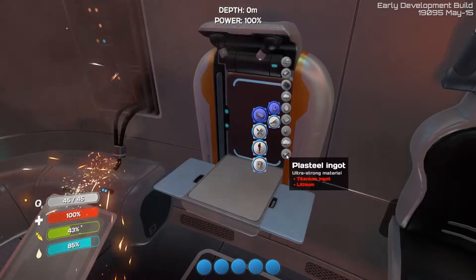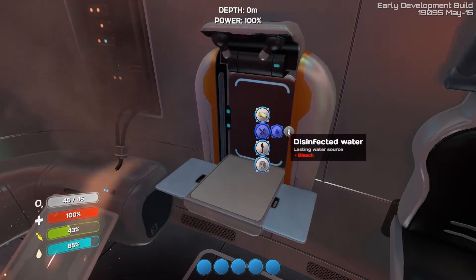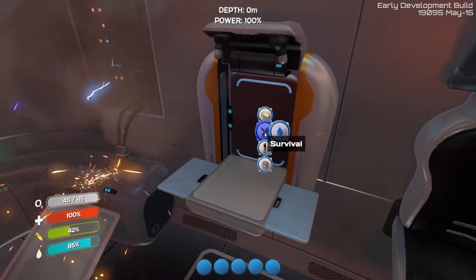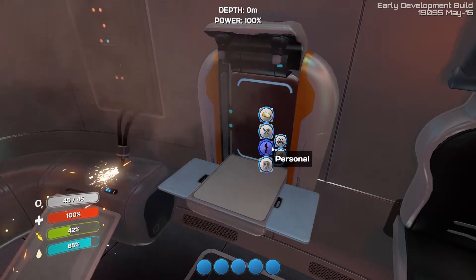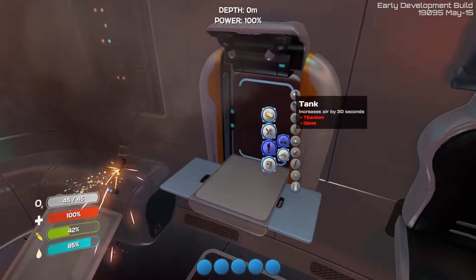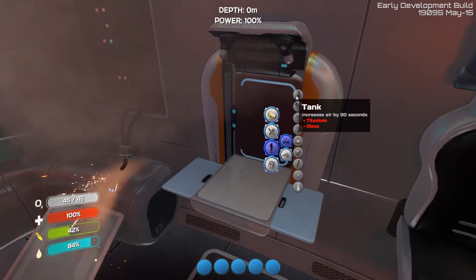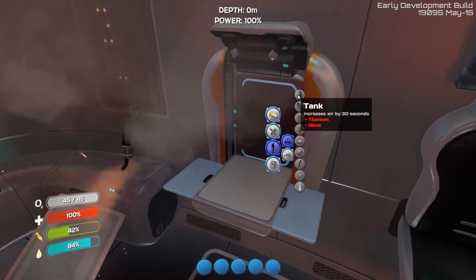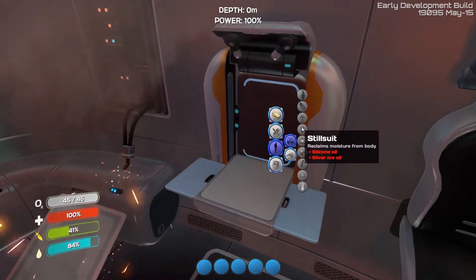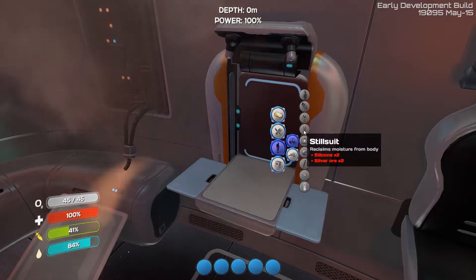We have some titanium, some silicone — just basic raw materials. Looking at water, we have some disinfected water; we require bleach to disinfect it. One of our first items we're probably going to want to craft is a tank — that's going to give us 30 seconds of additional time underwater. We're still in early access, still in the alpha build only.